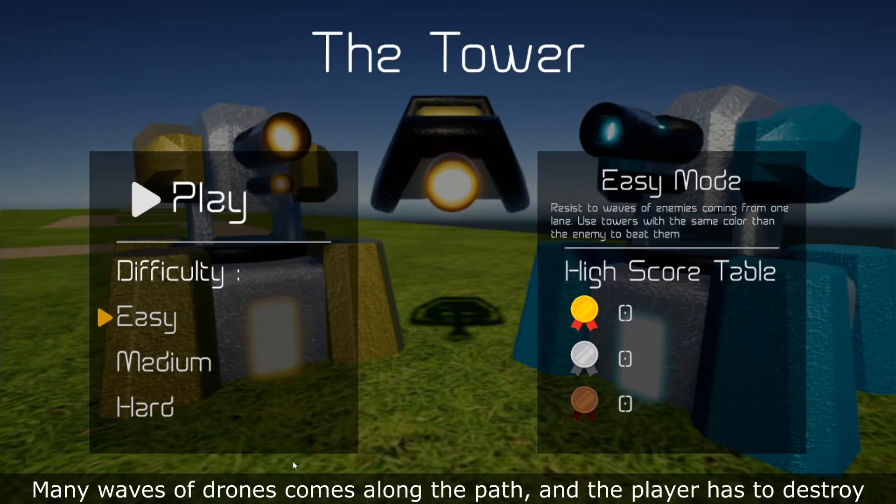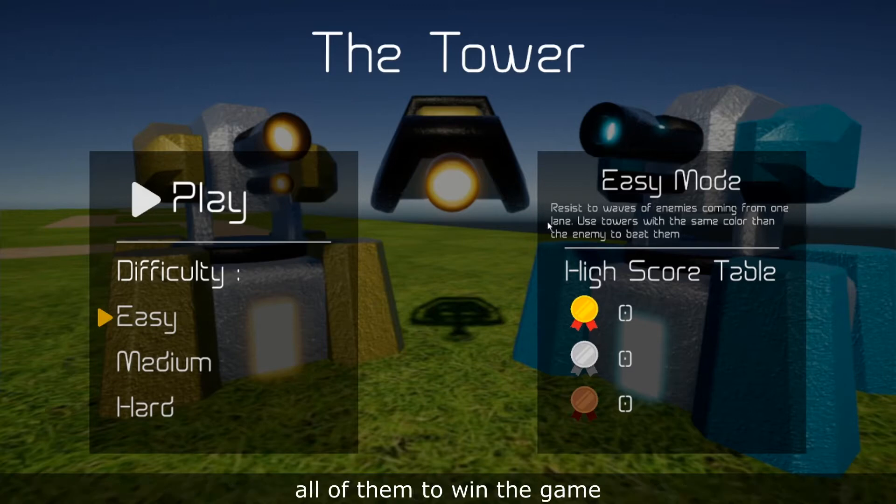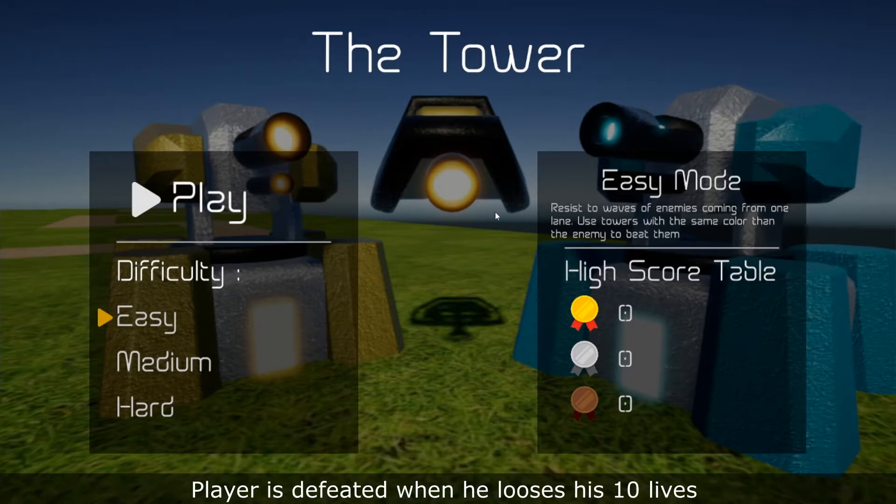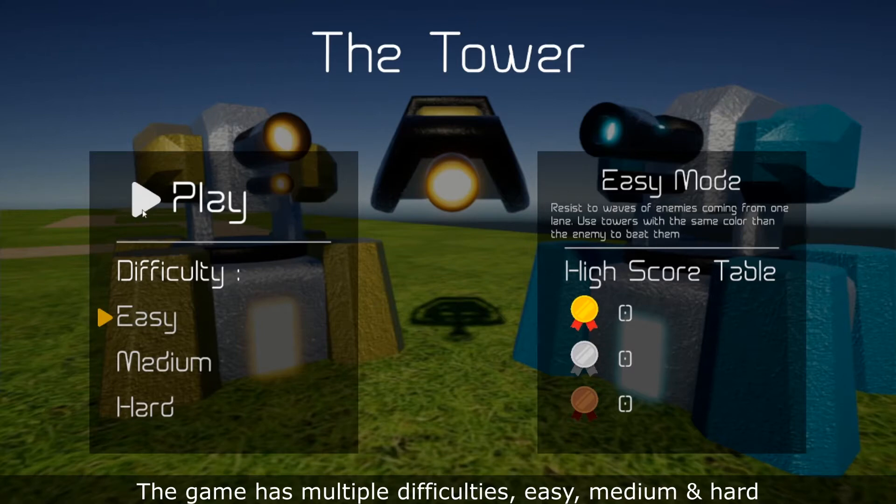Many waves of drones come along the path, and the player has to destroy all of them if he wants to win the game. However, drones that reach the end of the path will remove a life from the player. He is defeated if he loses his 10 lives. The game has multiple difficulties: easy, medium, and hard.